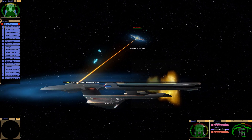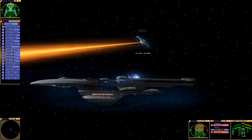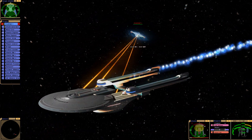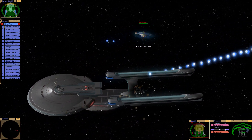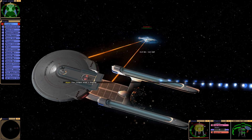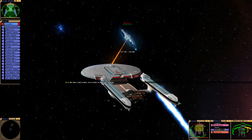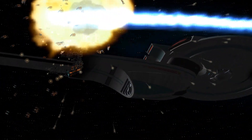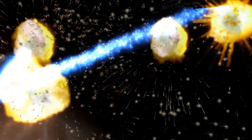Our forward shields became useless after just one strike from Excalibur. Tractor beam has been disabled. I don't see us winning. The forward shield is draining. We have a hull breach, force fields in place and holding. Alright, let me try that one more time — I feel like I can probably pull something off.